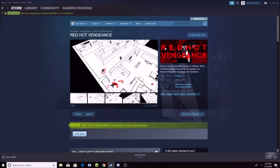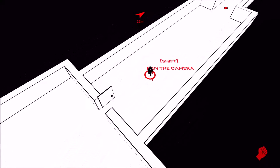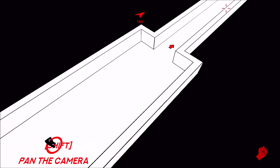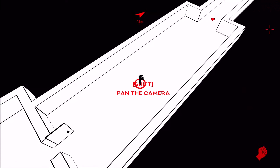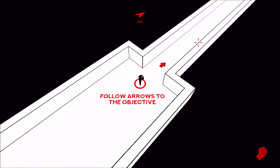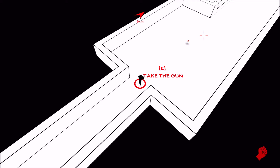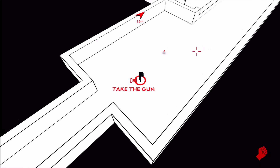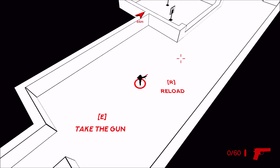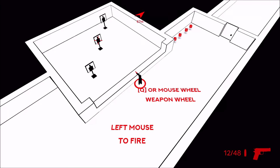We're at the beginning going through the quick tutorial. WASD is to move around, shift is to pan the camera — wherever you put your crosshairs and hit shift, that's where it pans to. Follow the arrows to the objective. E is to take the gun and R is to reload. Now we're packing some heat.